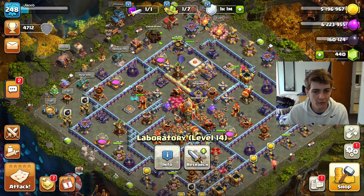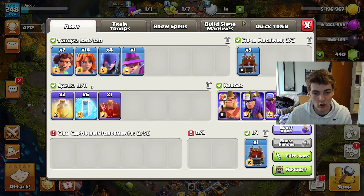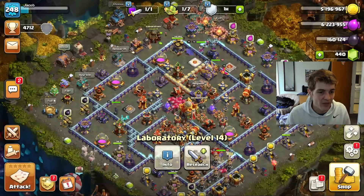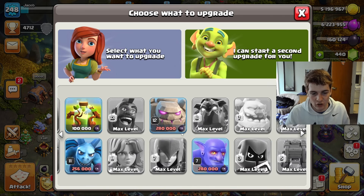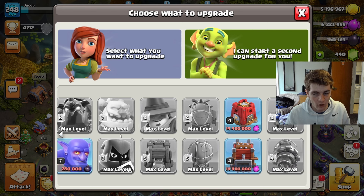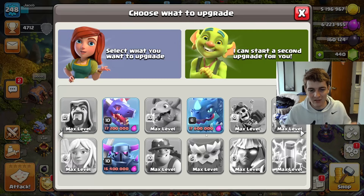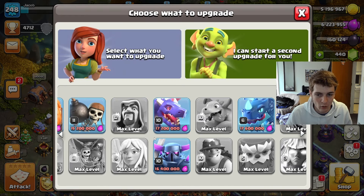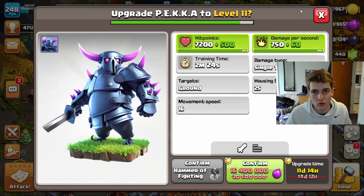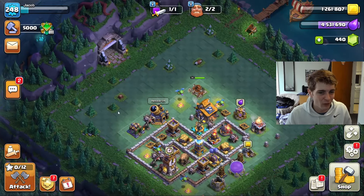We're probably two months away from being max overall. In the laboratory, all my troops I use with my Root Rider attack strategy are already at max level, so the lab isn't a huge priority. But we still want all troops maxed in case we swap attack strategies. I'll probably go in next and upgrade the wall breakers or passive troops like the PEKKA, so when I use the siege barracks we'll have max level PEKKAs coming out.